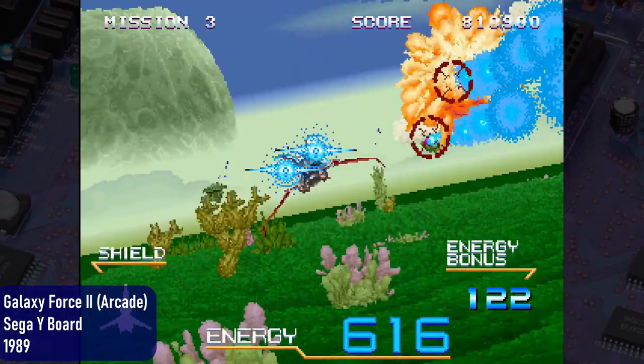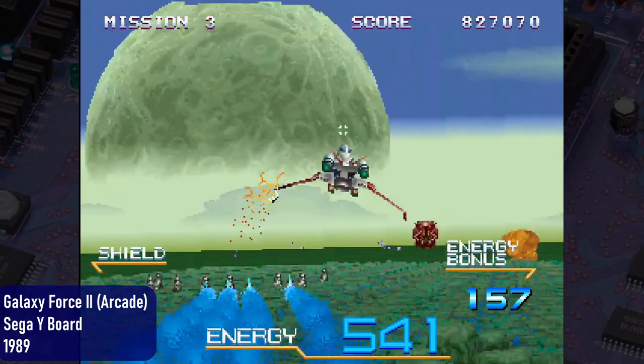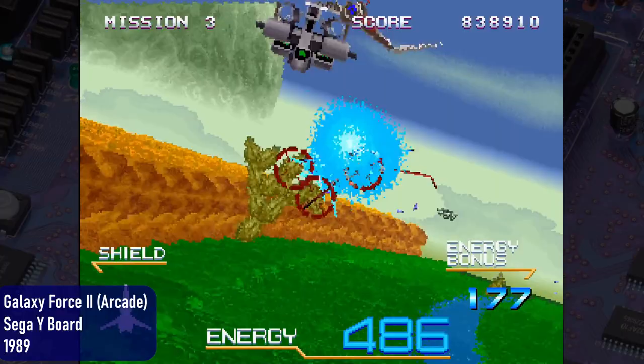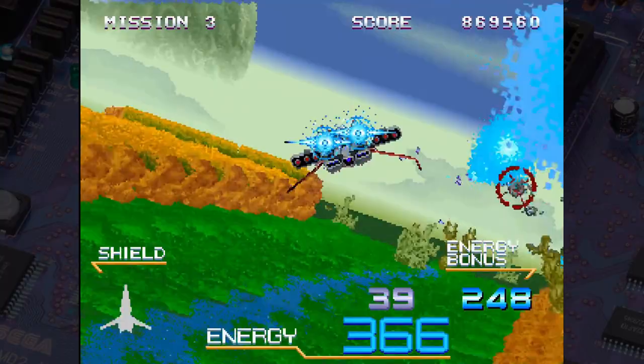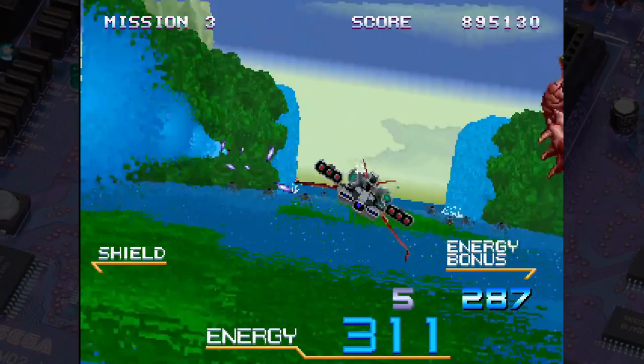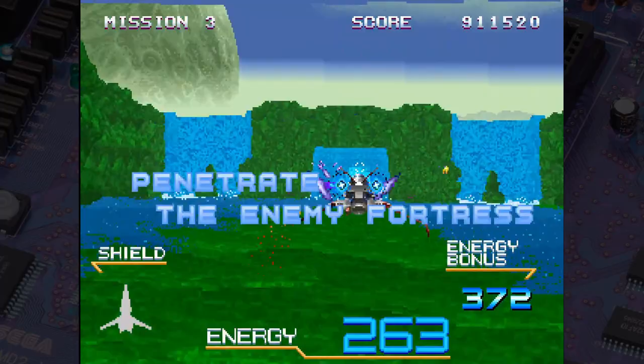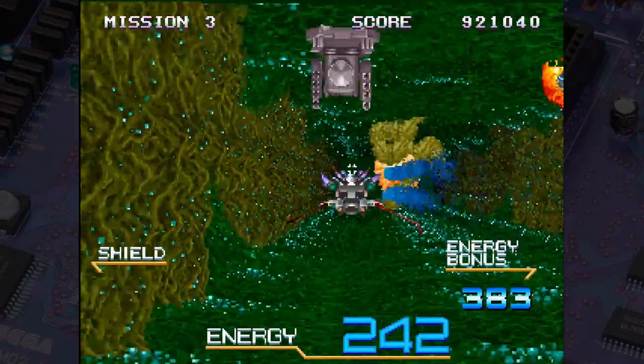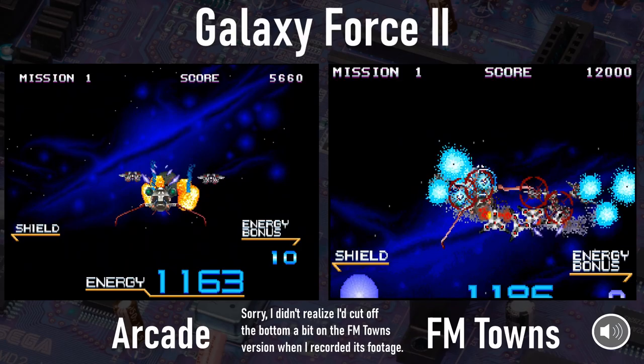This is Galaxy Force 2. The original 1988 arcade version ran on Sega's Y board, which I mentioned in the G-Lock section. Galaxy Force 2 had some of the most impressive 3D effects I'd ever seen prior to the release of polygon-crunching hardware several years later. Check out the 3DS version of this game if you never have — it's one of the most impressive uses of 3D on the entire system. Arcade Galaxy Force 2 still looks pretty amazing even today. How did the FM Towns handle it when it was released in 1991? In this case, not too badly. I'd say this is probably the most impressive of the Sega Superscaler ports that made their way to the FM Towns.